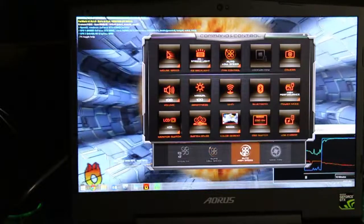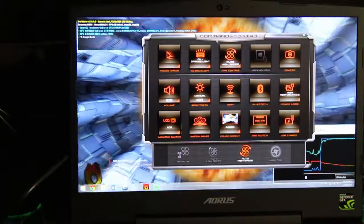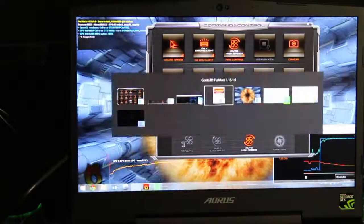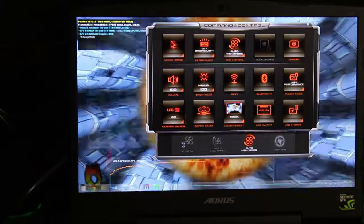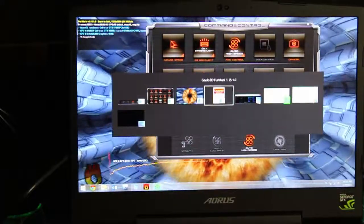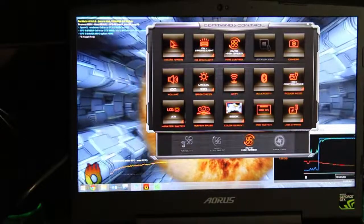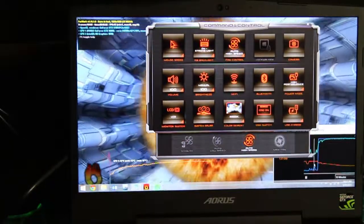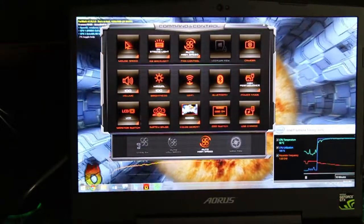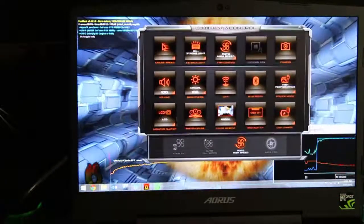I'm going to switch to auto high speed and see what changes. High speed doesn't really seem to be affecting temperatures much, at least on the GPU side. The CPU is still about 90°C, so I'm going to go to max fan.